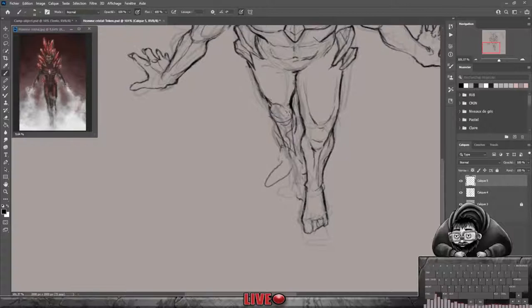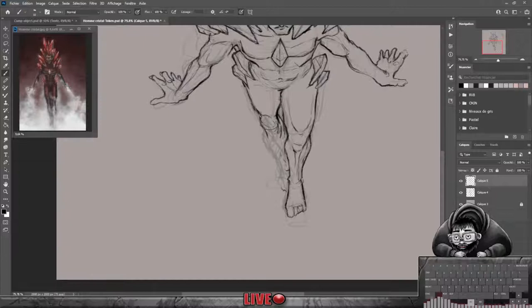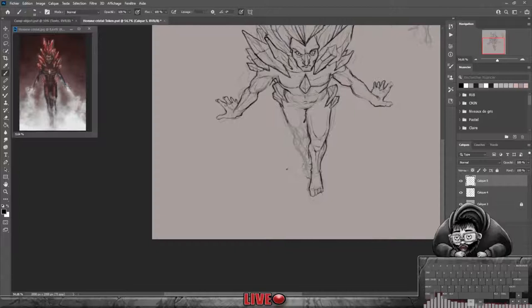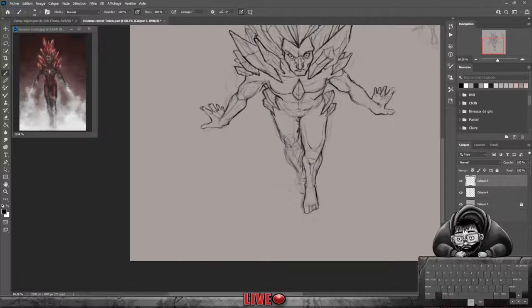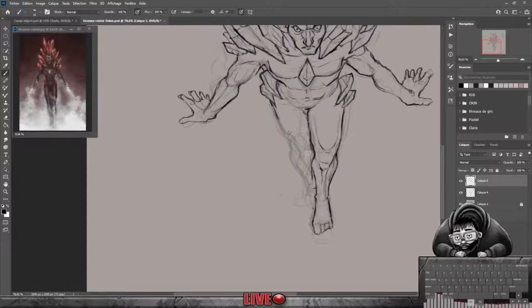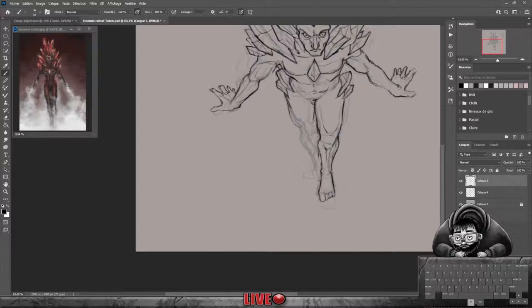Typiquement, je pense que sur ce genre de choses, ça peut être intéressant d'avoir un modèle 3D dans un logiciel comme Blender, quelque chose comme ça, de placer son personnage, et ensuite pour la pose globale d'avoir quelque chose, de reprendre en fait le modèle, le décalquer tout simplement. J'arrive pas à trouver une pose sur cette jambe-là qui me plaise.